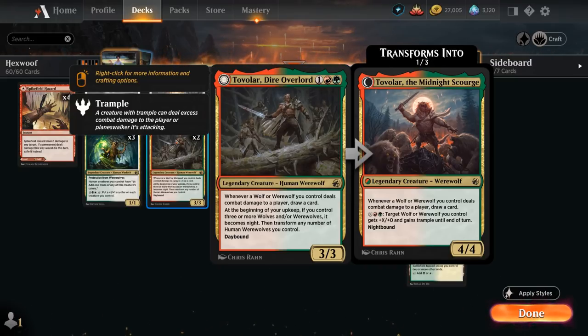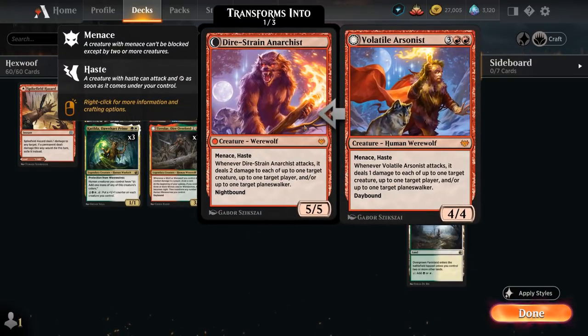At night Tovolar transforms into Tovolar, the Midnight Scourge, a 4/4 with the same card draw ability and a mana sink for X generic, green, and red — target wolf or werewolf we control gets +X/+0 and gains trample until end of turn. Last but not least, 2 copies of the Volatile Arsonist, a 5-mana 4/4 human werewolf with menace and haste. When it attacks it deals 1 damage to up to one target creature, player, and/or planeswalker. At night it transforms into Dire Strain Anarchist, a 5/5 with menace and haste now dealing 2 damage instead of 1.